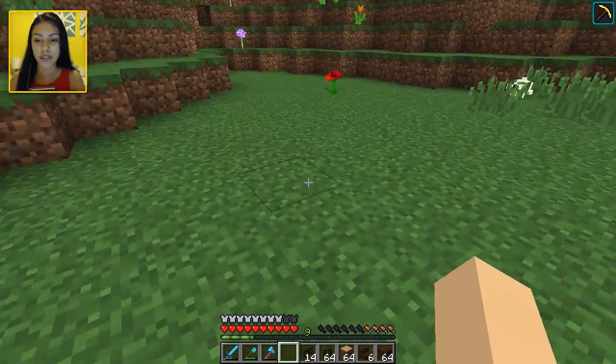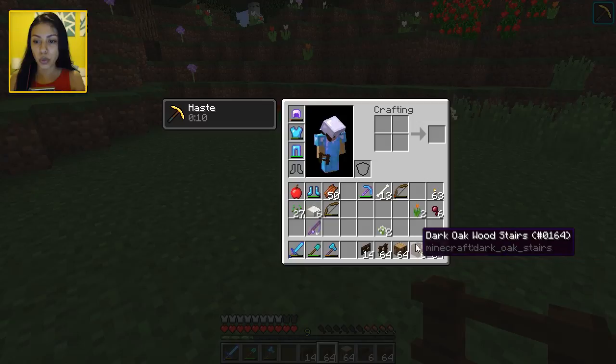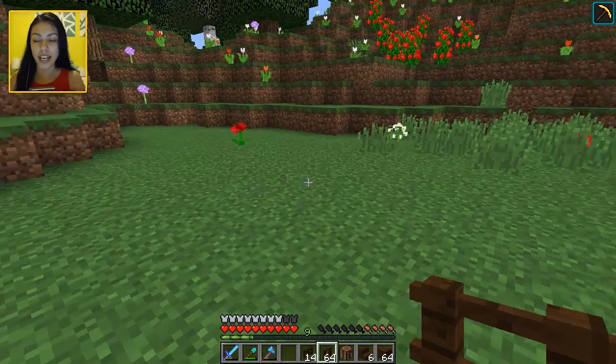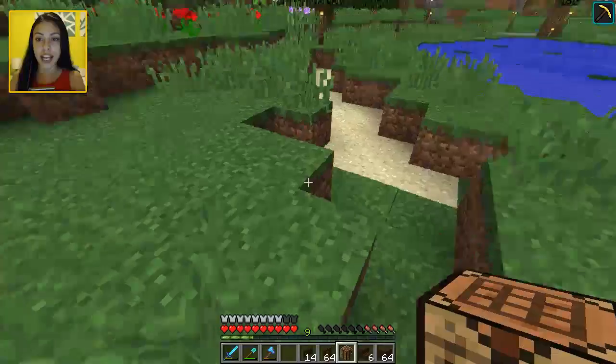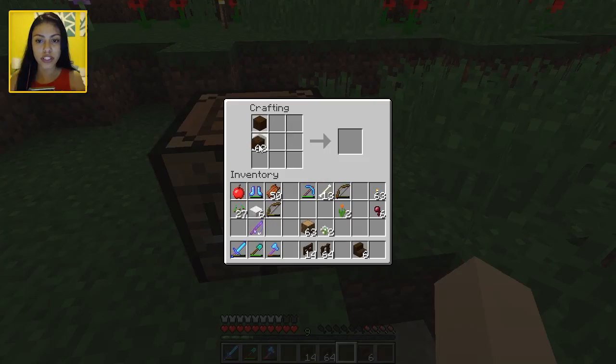Keep in mind the main point of this was to give the dogs a place to go and kind of hide out from the sun or the rain if they're ever outside without me. You've got to worry about your dogs! Right now we are going to go ahead and make a few more stairs because we're going to need some.